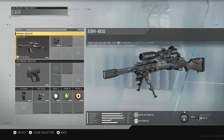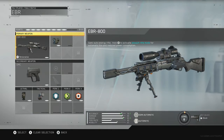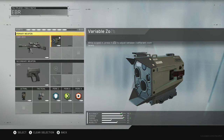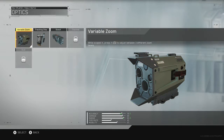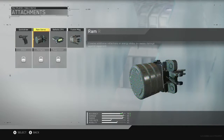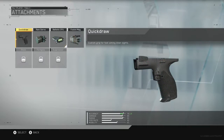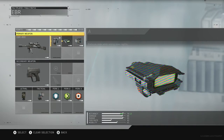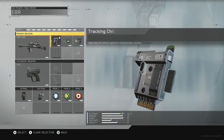Now this is my EBR class. The EBR is kind of weird — it's like an XPR with really bad recoil, and it changes into an assault rifle as well, which is pretty weird. On this one I've got Variable Zoom, which I'm going to change to Tracking Chip, Ballistic CPU, and Fusion Mag.